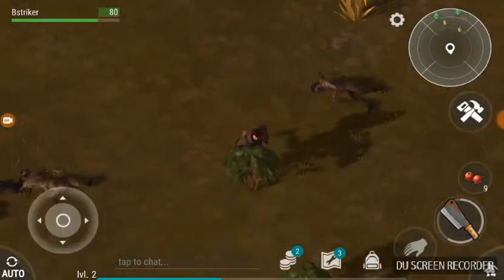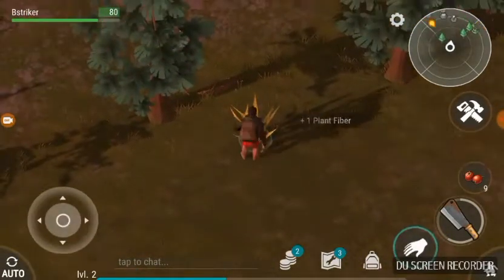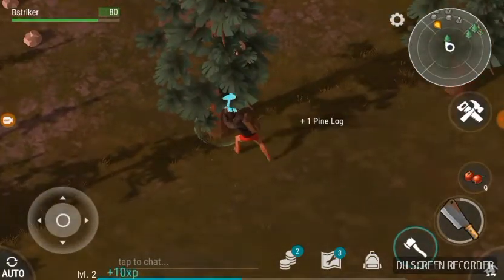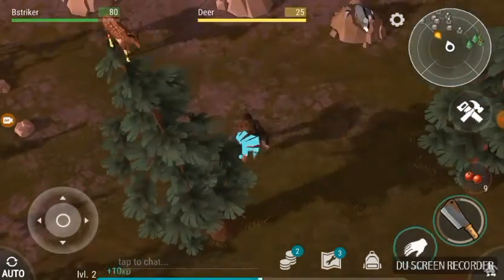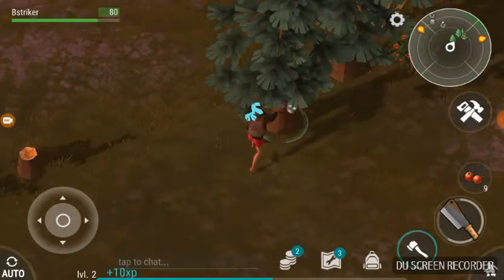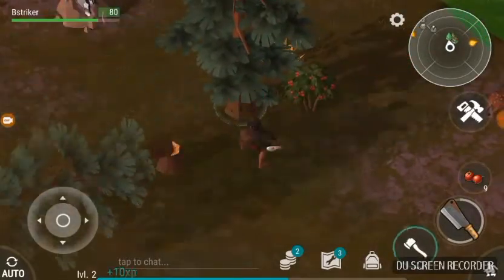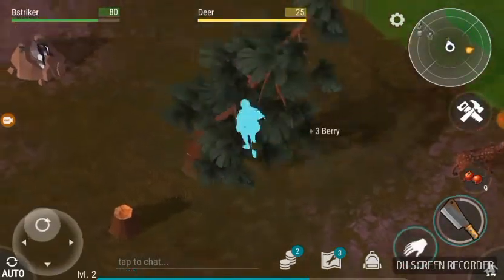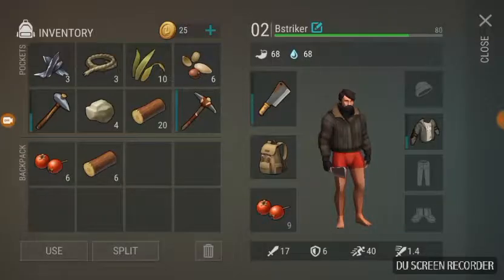I can tell they mostly just drop rope — I don't know why a lot of zombies have rope on them. They drop other stuff as well. Sometimes you can find a watch or an ID card for bunkers, which I'll be doing later. You can even find some swords you can use.